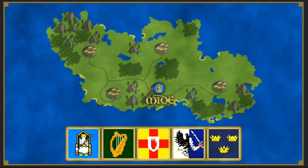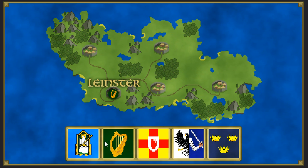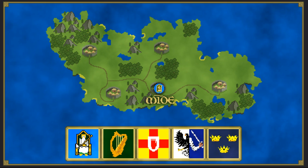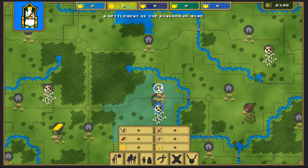So we get to pick one of five factions here in old Ireland. We can go with one I can pronounce — how about Munster? We're going to go with Maid. I'm not sure if that's how you say it, but that's what we're going to go with. So now here we are. We have one faction — this is the Kingdom of Maid.